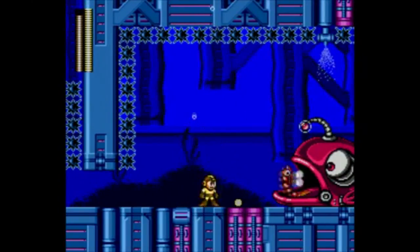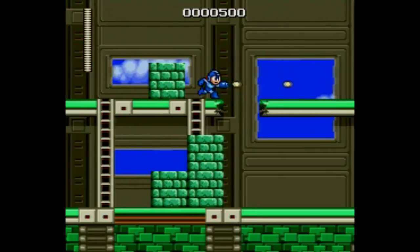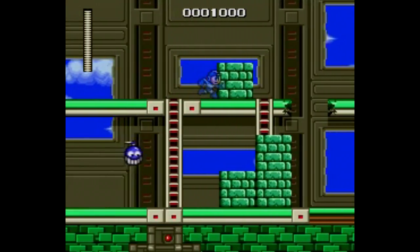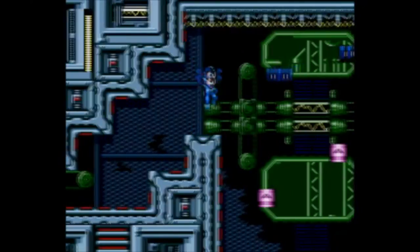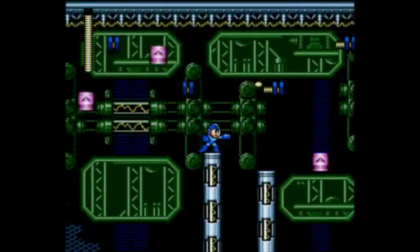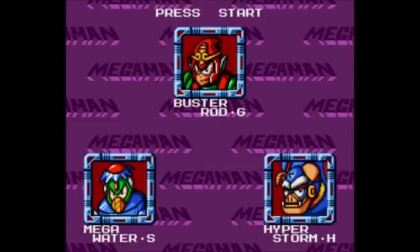Aside from the retooled graphics and sound, and the novelty of playing Mega Man on a Genesis or Mega Drive, why should you play this compilation? Because this one actually has some original content you can unlock after you beat all three games. You can beat Mega Man, Mega Man 2, and Mega Man 3 in any order you wish using a battery save — no password system here — and it'll unlock three extra levels called Wily's Tower, containing a never-before-seen boss in each: Buster Rod G, Mega Water S, and Hyper Storm H.